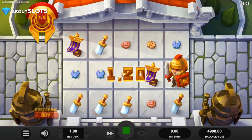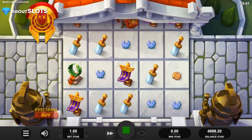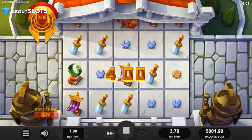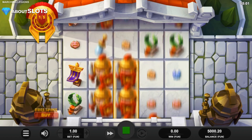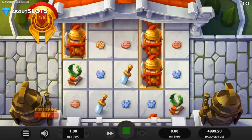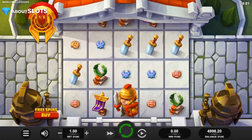We are collecting connecting from left to right and it's a 243-way as mentioned, so it doesn't have to be any specific line — just as long as it's three in a row, or two for the soldiers. I want to show you what it looks like before we go ahead and see the bonus.